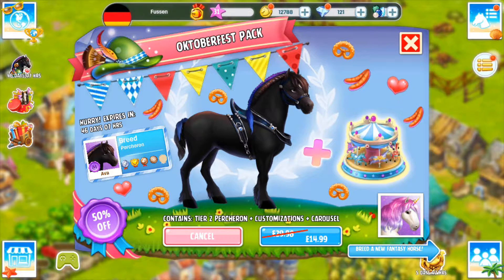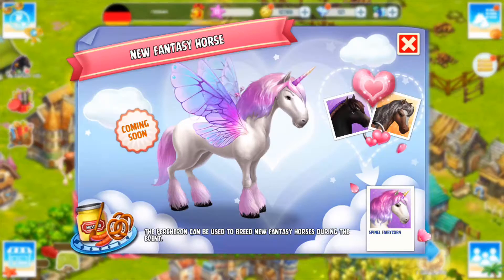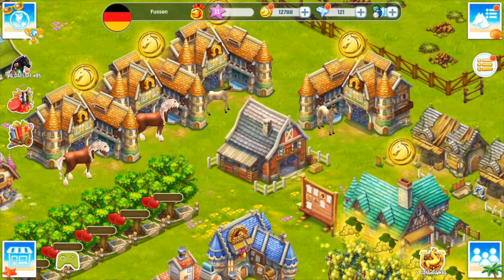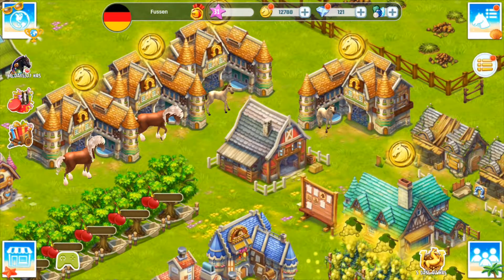Hi scrubs, I hope you're well. So I'm back with Horsehaven World Adventures. There are some new things here - Octoberfest. I really like the look of this horse, this is a tier two Persian with customization of the carousel. We won't be spending any money on this. The Persian can be used to breed new fancy horses during the event.